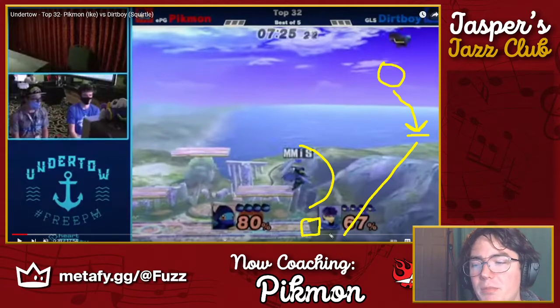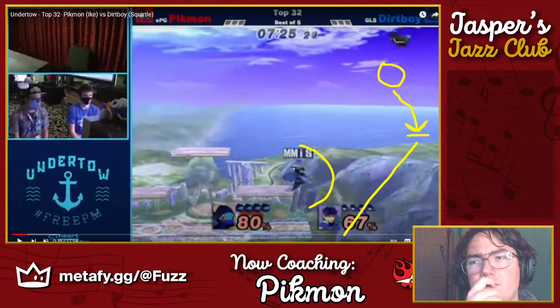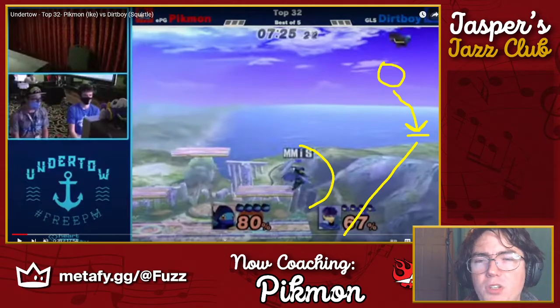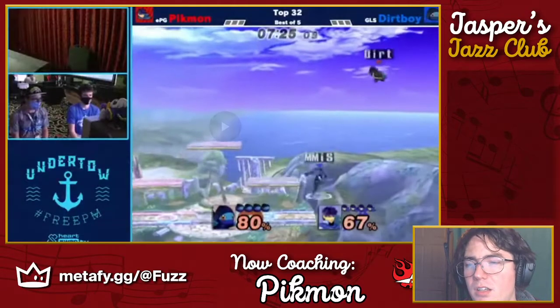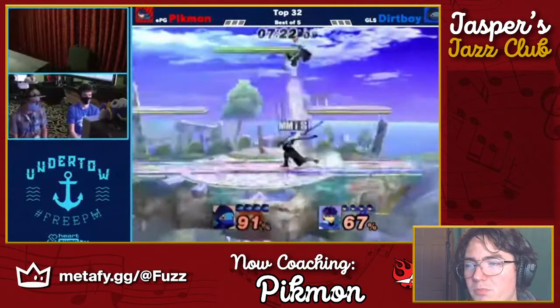If you time the fair a little later and closer to him, you can cut off him going above you and force him further off stage where he now has to use up-B to recover. Let's say this is where he dodges the fair — from there he can't go to ledge, he has to up-B. Though Squirtle might be able to side-B and grab ledge. Either way, Jared is right: as it is in this example you're not committing to going off stage, and you're not staying on stage covering space, so you're getting the worst of both worlds.